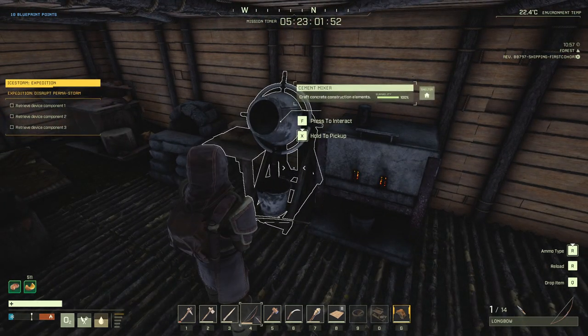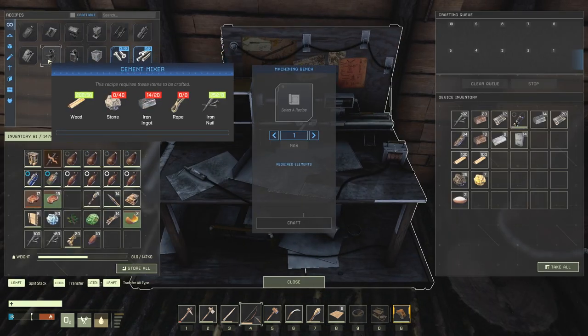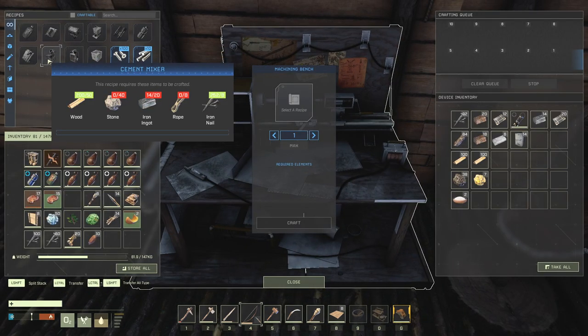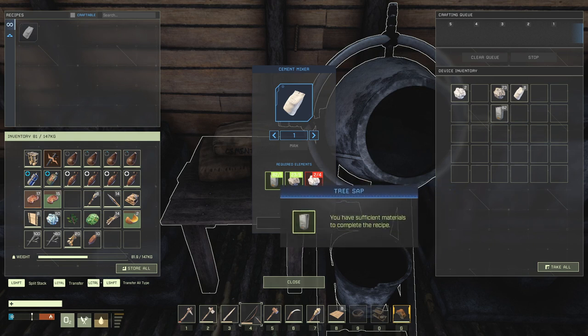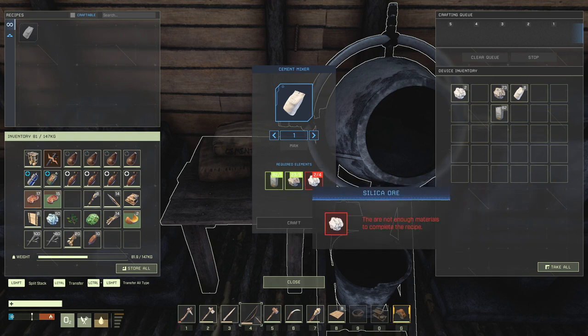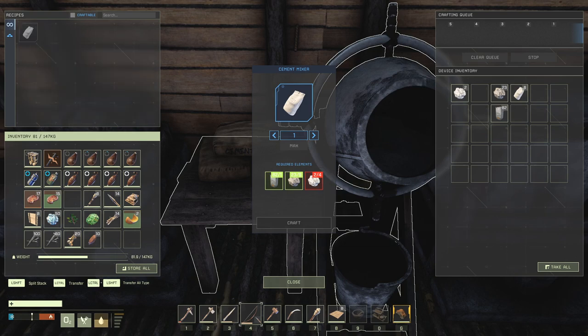To get the concrete mix, we need the cement mixer. We also craft that at the machine bench. That will cost us 50 wood, 40 stone, 20 iron ingots, 8 rope, and 8 iron nails. Once the cement mixer is up and running, we will need 1 tree sap, 8 stone, and 4 silica for each concrete bag, and we will need 20 of them.